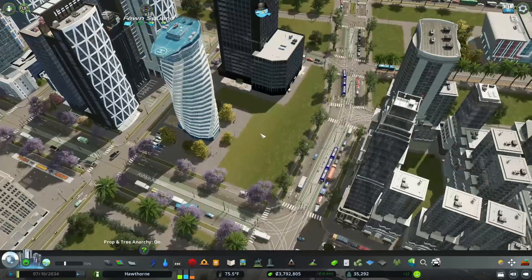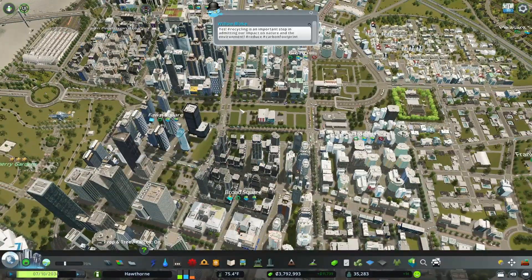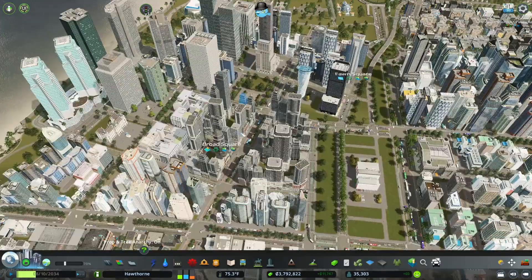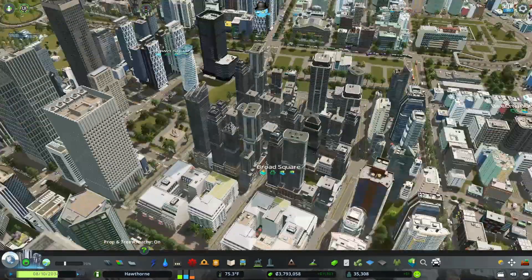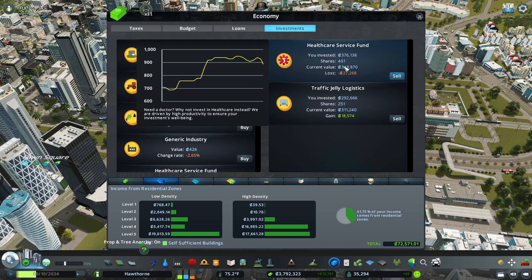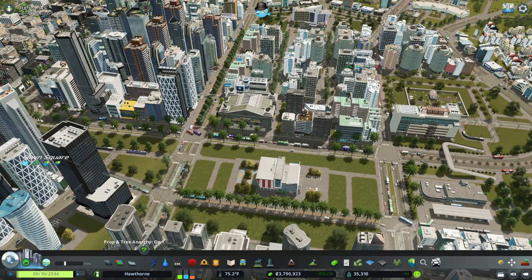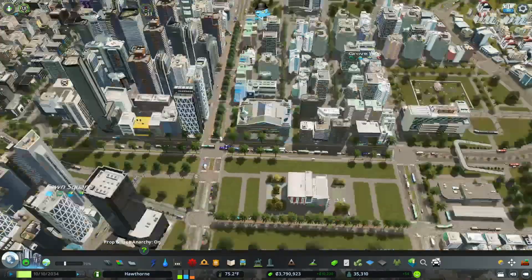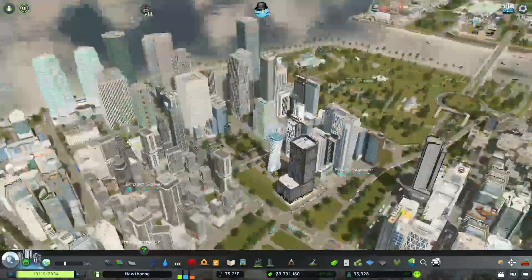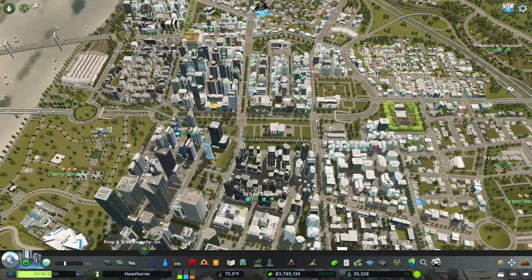We'll fix up this area a little more later. So that's a bit of what you can get in the Financial Districts DLC - is it worth eight bucks? I think so. It adds another specialization and almost a hundred new assets, so the new buildings are always nice. The new functionality is pretty cool - just gives you another way to make money in your city. We've got a bit of a loss in the healthcare fund right now, but the traffic fund is doing well. These custom buildings look really nice - the trade building and the bank are some pretty good vanilla-looking assets.